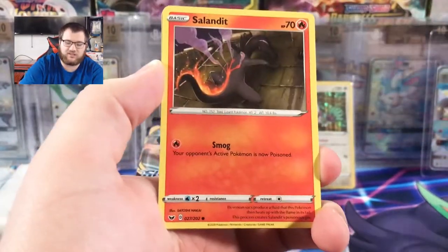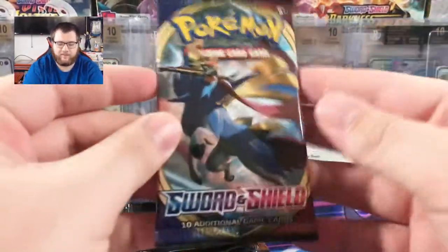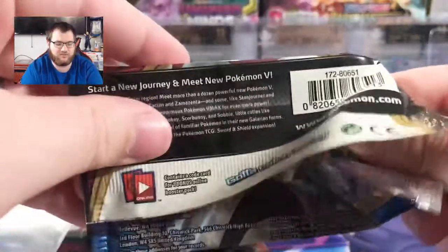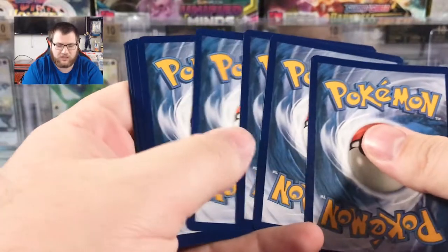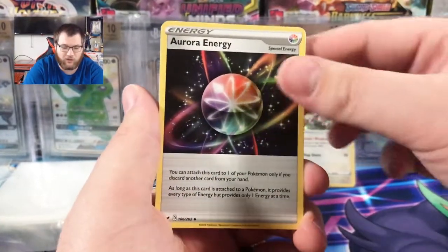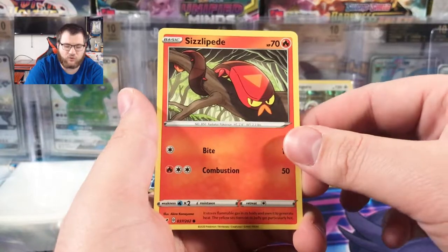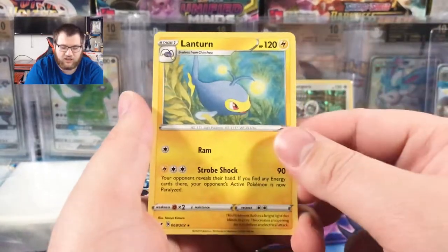What we are looking for in the Sword and Shield Base is the Golden Zacian or Zamazenta, or the Rainbow Rare Marnie. I have yet to pull any of those cards — I've bought the Rainbow Rare Marnie a couple of times already to keep in my collection, so it'd be nice to pull it. Cards: Darkness Energy, Thwackey, Pokégear 3.0, Aurora Energy, Cufant, Ball Guy, Sinistea, Sizzlipede wrapping around a stick, Zigzagoon Galarian Form, Reverse Grookey, Regular Rare Lanturn.